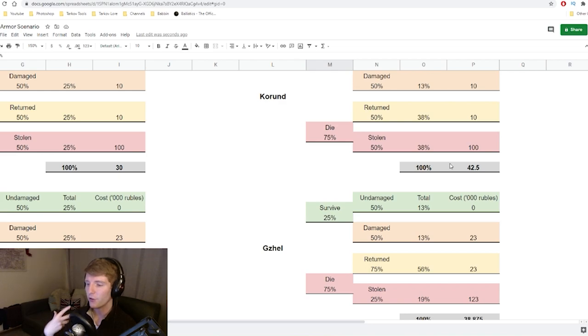The takeaway is: if you have a higher survival rate, run the Kurund — you get to repair it over and over, it's extremely cheap to maintain, and you'll use it across many raids. This is even more slanted than the model suggests since the Kurund can be repaired maybe 20 times before durability becomes an issue. If you die a lot and have a low survival rate, I'd actually recommend the Gajel — you'll get them back through insurance much more often and can repair with Prapor, keeping costs reasonable without having to buy a new armour every time.